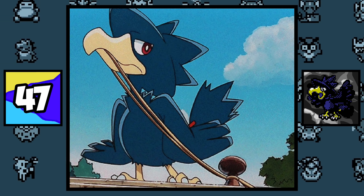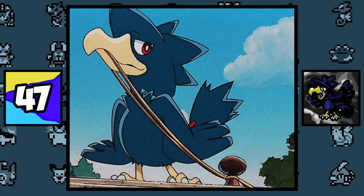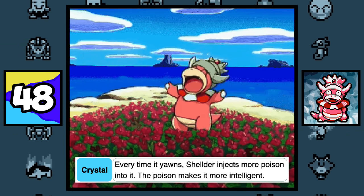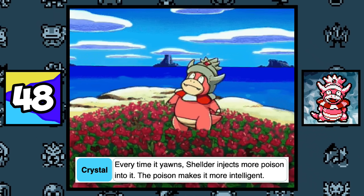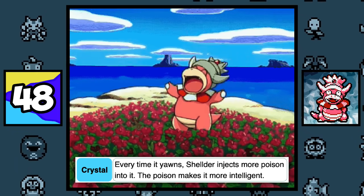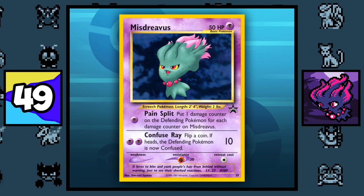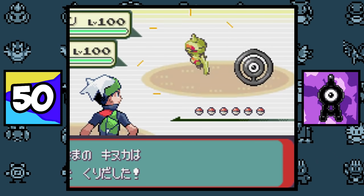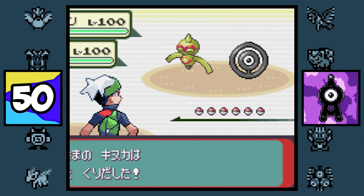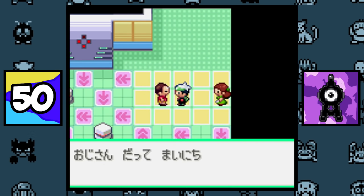Murkrow are known for fighting Meowths and Gengars for their treasure stashes, since Murkrow love sparkly objects. According to Slowking's Pokémon Crystal Pokédex entry, every time Slowking yawns, Shellder injects more poison into it, making it more intelligent. This Misdreavus Pokémon card is hilarious. The only trainers that have an Unown in their party are Pokéfans Kimberly and Francisco in Pokémon Emerald, who can be found in the Trainer Hill facility with the e-reader in the Japanese version of the game.